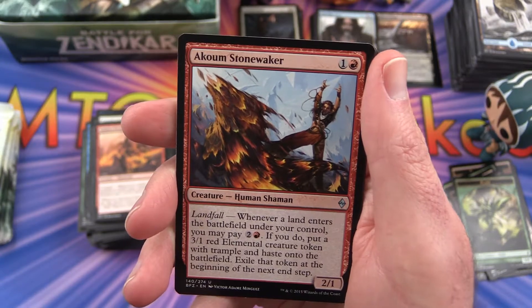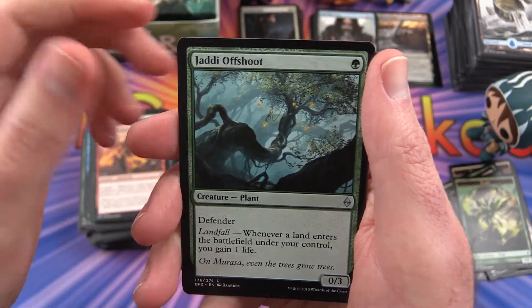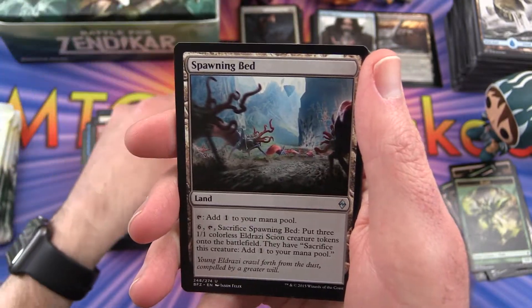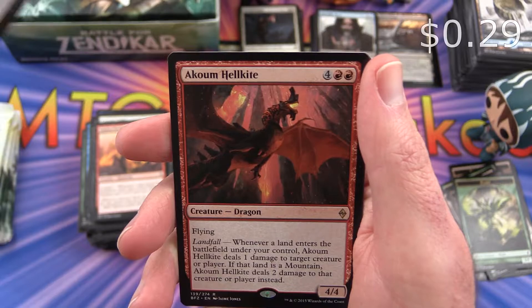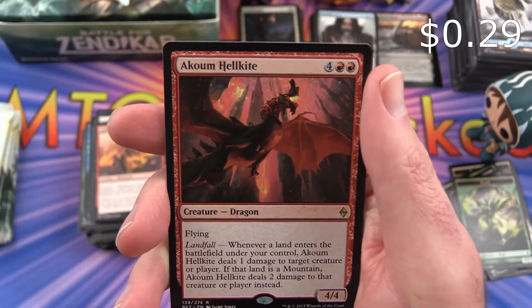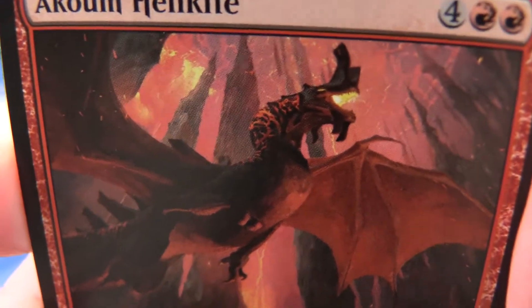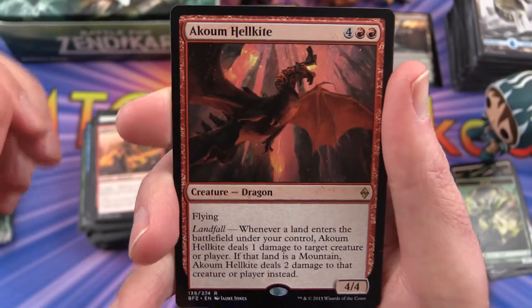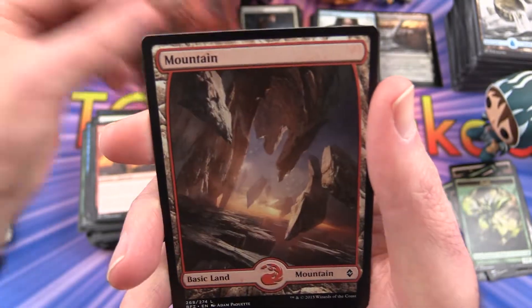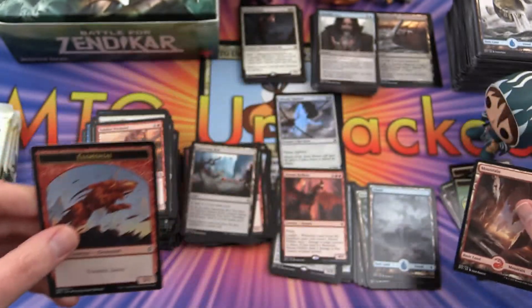Uncommon is an Akoum Stonewaker, Jaddi Offshoot, Spawning Bed, and Akoum Hellkite is the rare — so we've got a big Red Dragon here in a mountainous region. And a Mountain, that's fitting, and an Elemental Token.